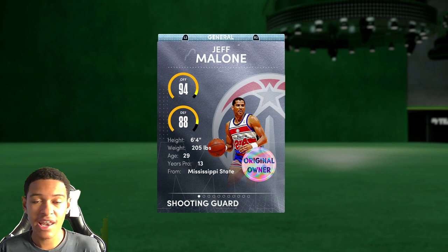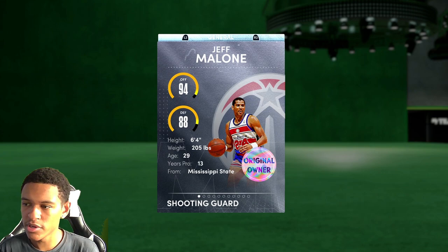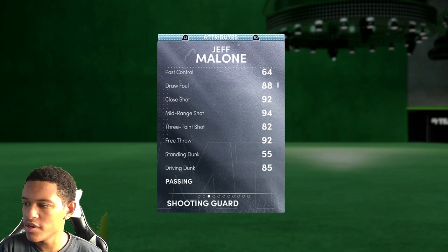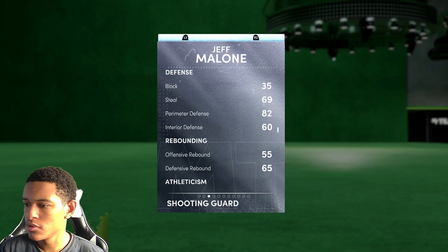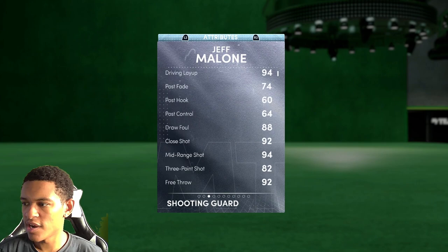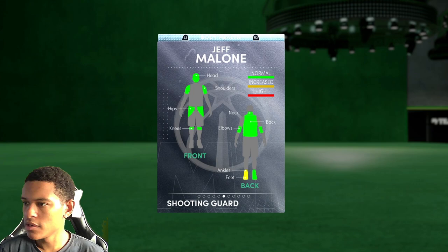He seems like a T-Mac kind of player, just to tell you right off the bat. He's a 6'4 shooting guard slash small forward — I definitely wouldn't play him at the small forward. He's got 94 offense, 88 defense. He's got a 94 driving layup, 94 mid-range, 82 three, 92 free throw, 85 driving dunk, 82 perimeter defense, 86 speed, 88 acceleration, 88 vertical, 92. It seems like he's going to excel at dunking with the 85 driving dunk and high vertical.